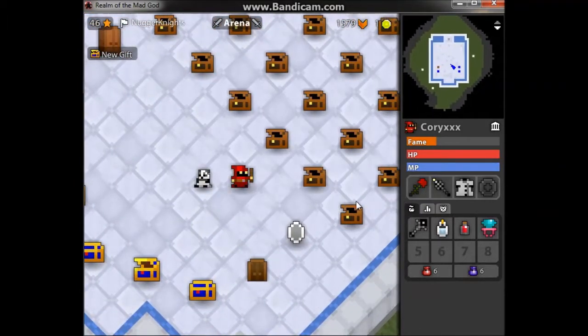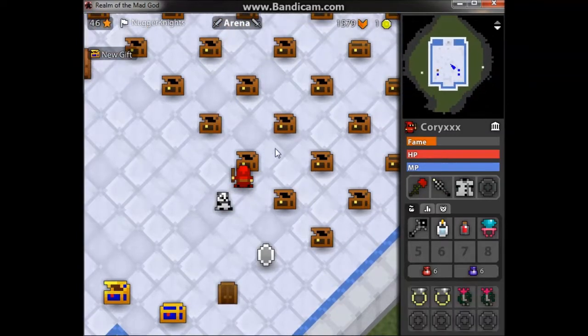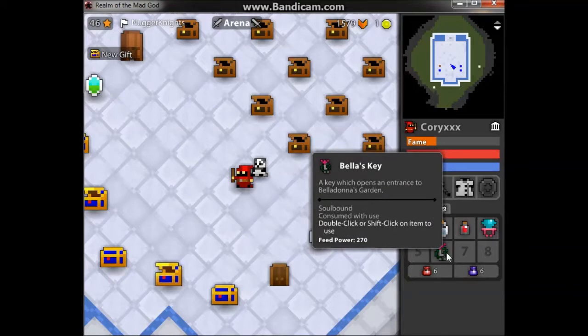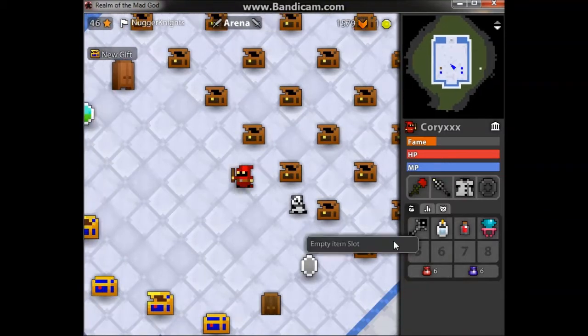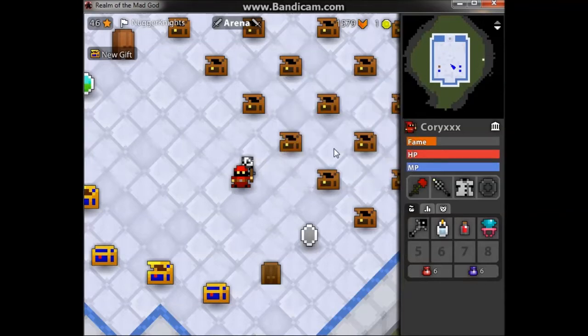So I'll talk about the key first. I've just uploaded a video of what the dungeon's like inside so you can check that out. I won't show the dungeon on this video, but yeah this is the key — the Bella's key, a key which opens the entrance to Bella Donna's garden. Pretty simple, 270 feed, it costs 250 fame. These are the items that it drops. It's about a 1 in 15 chance or 1 in 20 chance that you're gonna get the item on average.